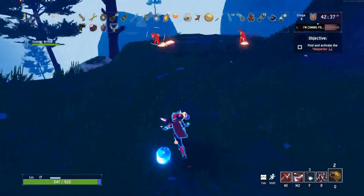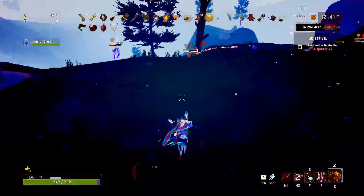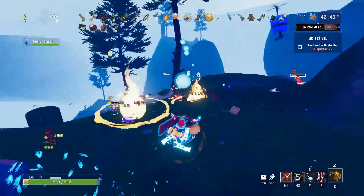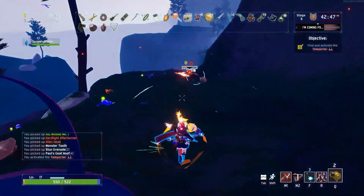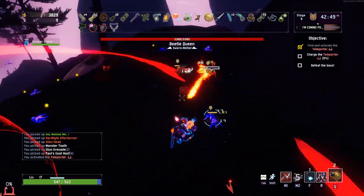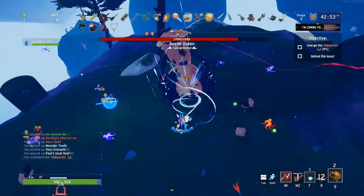According to the wiki, chest loot rates for the basic chest are as follows: common items are 79.2%, uncommon items or green items are 19.8%, and rare items are to be confirmed but listed at approximately 0.99%.